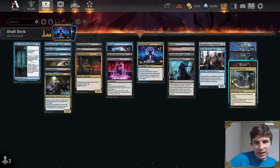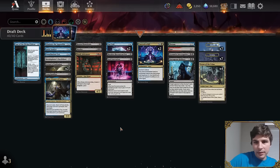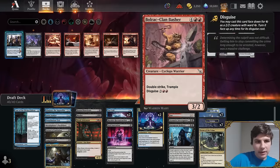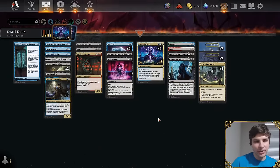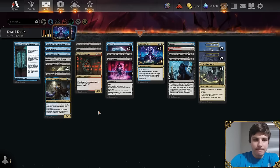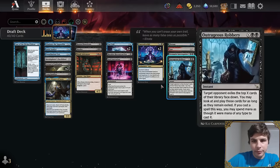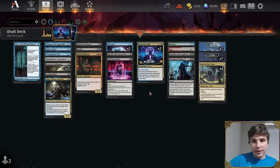Ben summarizes the deck: blue-black with a lot of good cards — Coercive Kill is the main reason to play the archetype. Robbery, Lazav, Fuss // Bother, and four Scene of the Crimes mean flooding shouldn't be an issue. It should be a good test for the blue-black archetype. Nicolai thanks Ben for his insights and asks where viewers can find more of his content.